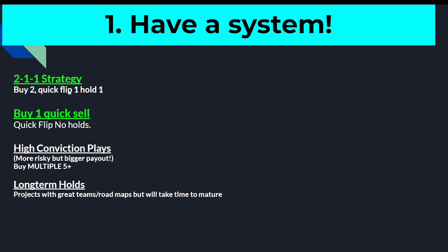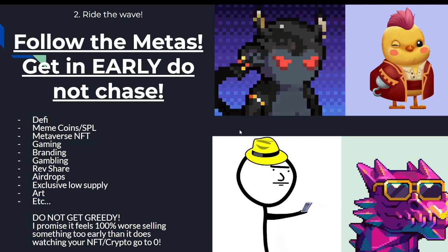Have a system. There's the 2-1-1 strategy: buy two, quick flip one and hold one. The quick flip gets your initial capital back for both mints, and then you can hold the other one to Valhalla if you want. That's a popular strategy I used last cycle and it worked well. You can also do the lowest risk strategy: buy one, quick sell it, get your 2x, 3x, or 10x profit — buy, flip, forget it, move on. I do recommend building a bag of long-term holds of teams with real good projects, but be intentional about it.